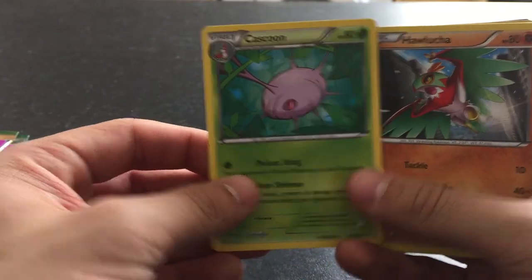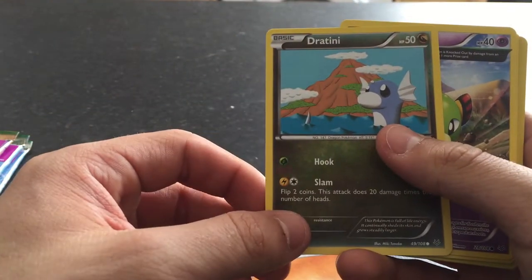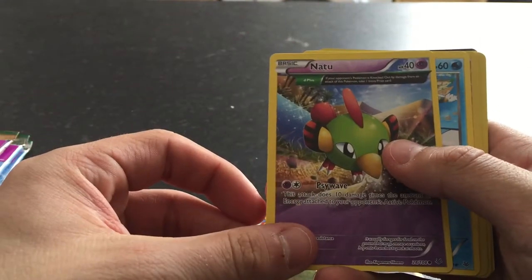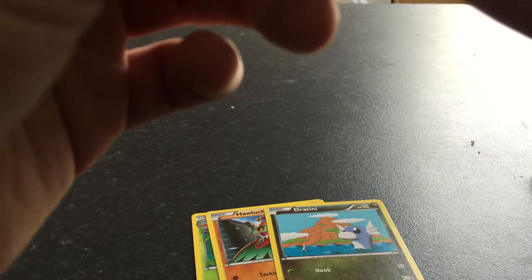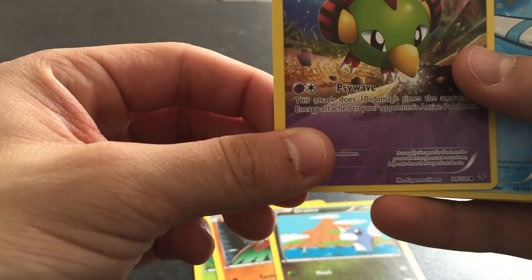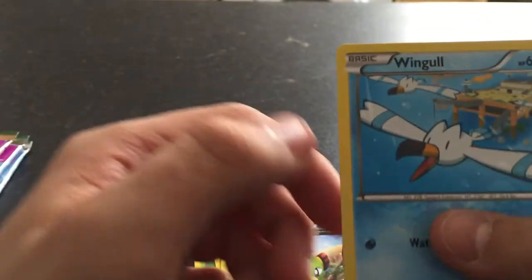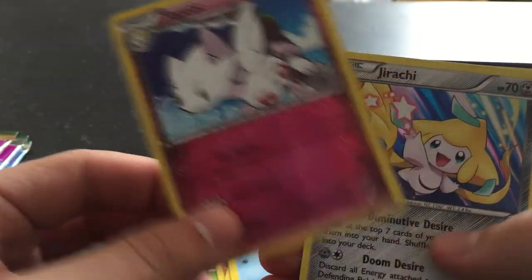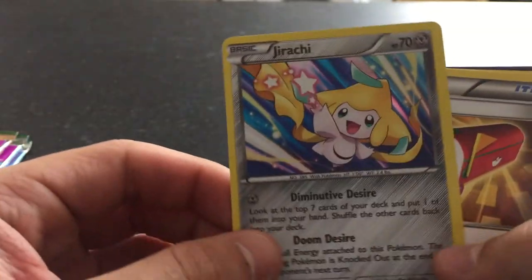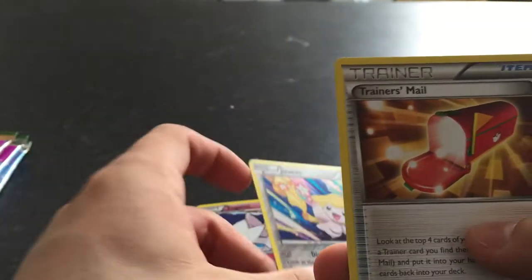So we have a Cascoon, Horlucha. I want a holographic, goddammit. A Dratini. What is this? Something Plus — if your opponent's Pokemon is knocked out by damage from an attack of this Pokemon, take one more prize card. Interesting. Nice little Natty you have there. Oh, the Wonga Luminati has been confirmed. Togetic, nice little card. Oh, a nice little shiny Jirachi there — or holographic one, whatever you want to call it.